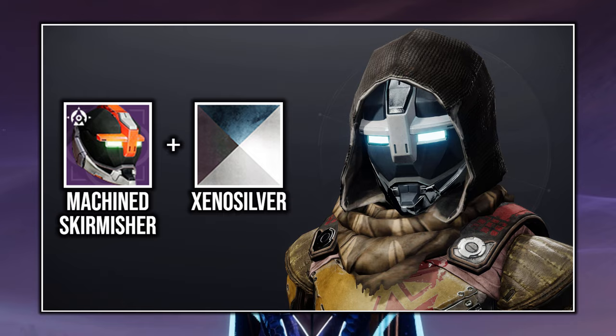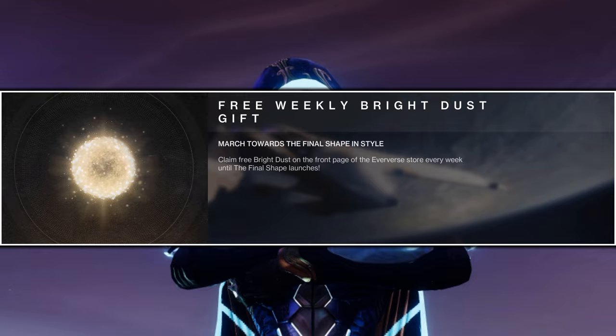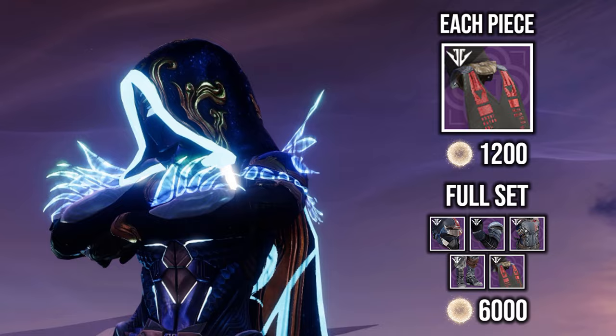What's great is that every single week leading up to Final Shape, you'll be able to claim 800 Bright Dust for free. Which if you save up, you can get the entire armor sets or you can just get some individual pieces.